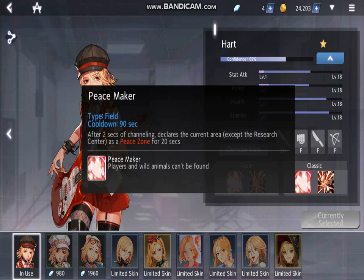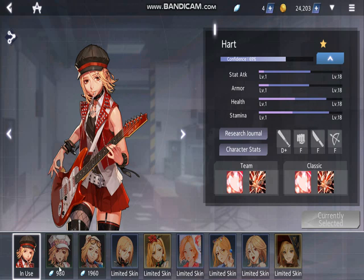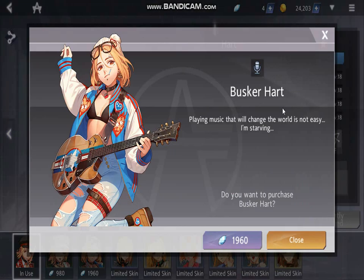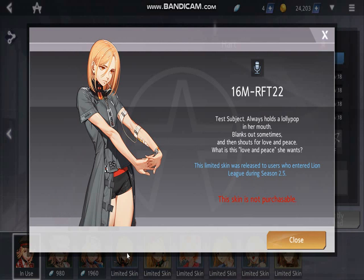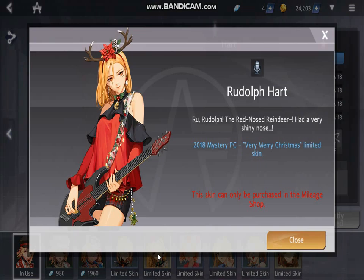There are also special abilities when it comes to team matches and classic, which is like individual matches. She has a Peacemaker ability. She also has certain skins which I'm not going to be able to get. We have the Idle Heart, the Buster Heart, and some others. It's a limited skin unfortunately, so I lost that opportunity. I wish I had a chance to get these skins instead of them being limited time.